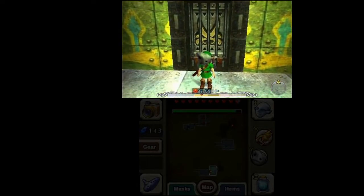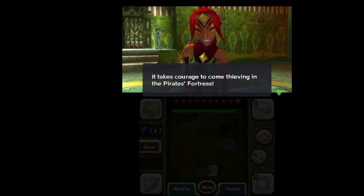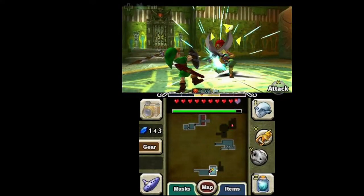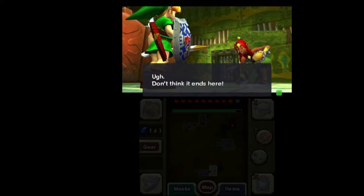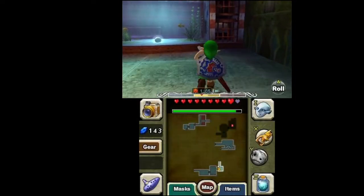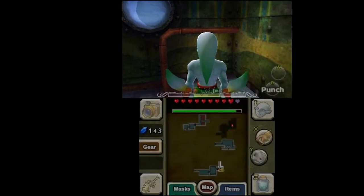Let's take off the mask — 'Halt! It takes courage to come thieving in the Pirate's Fortress. I'm going to love doing this to you.' That was close — I thought I was going to get hit by that attack. I like the sound that plays when the Gerudos unleash their scimitars. This is very much like Ocarina of Time all over again, and at least they don't send you to prison.